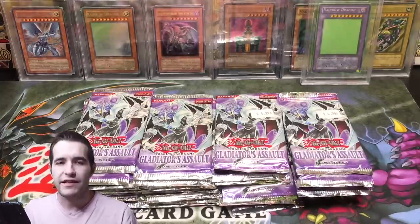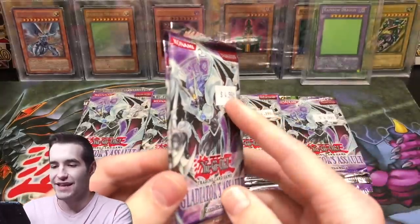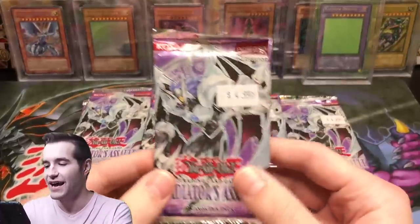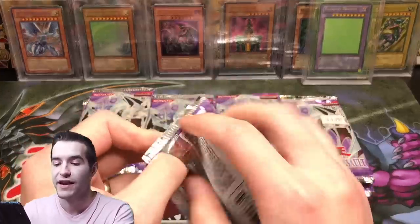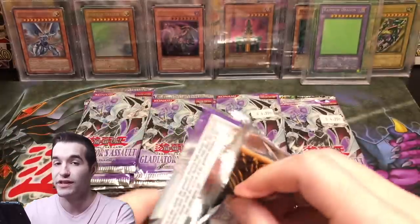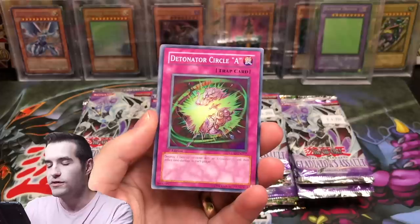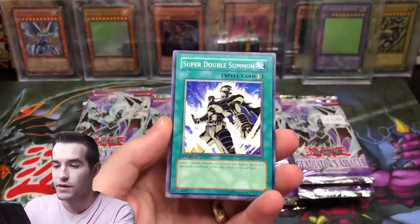We've got the 48 packs out. These were definitely not Konami sealed — they have price stickers on them. So these are just a gamble; they could be loose or scaled, hopefully not. Gladiator's Assault has some of the worst pull rates of all time; it's really tough to pull good stuff. There are some decent commons in here though, so we'll look out. Test Ape, super Double Summon, Alien Hypno — we've got a Dark Fusion right off the bat.